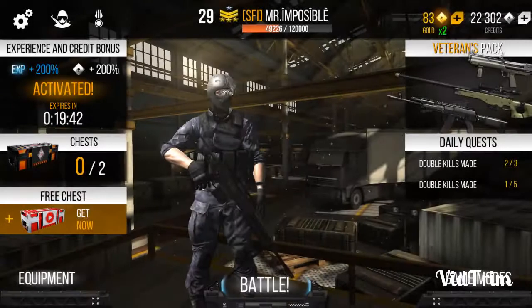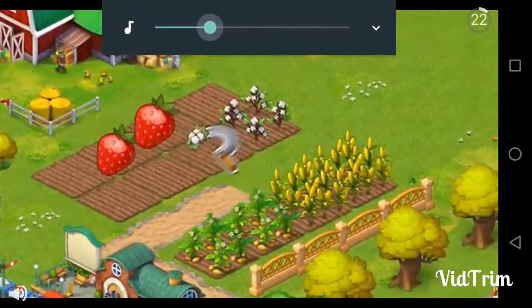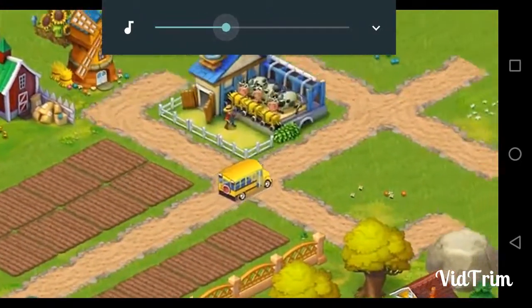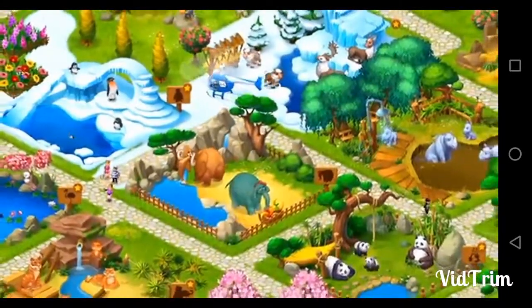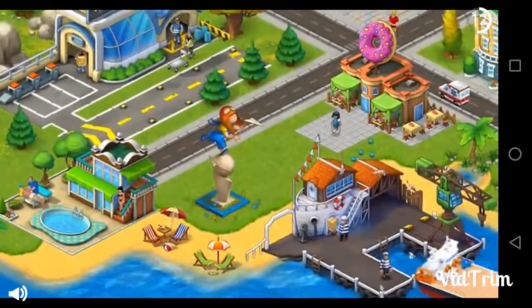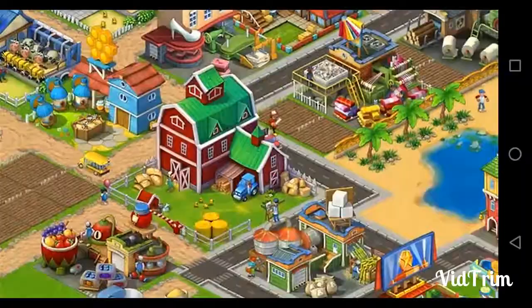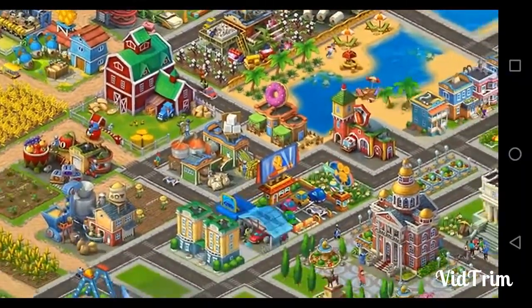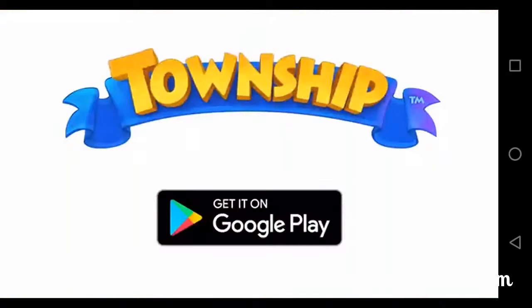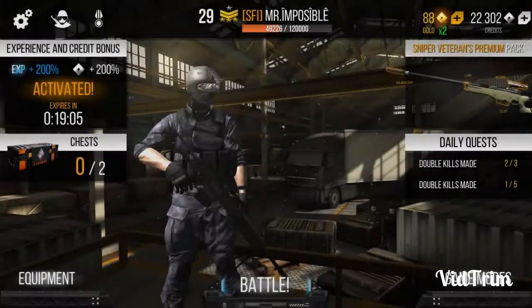Yesterday I bought a new gun because I need to upgrade my weapon, and for that I need bullets to upgrade. I watched an ad to buy one — it only takes 10 seconds. I bought the machine gun for 45 silver coins and painted my pistol orange for 75 gold. I also opened the ad chest and got five gold.